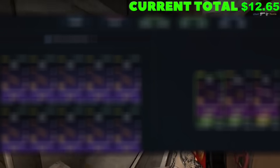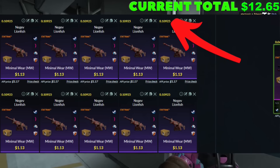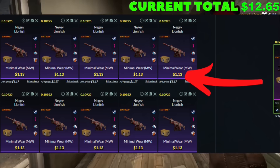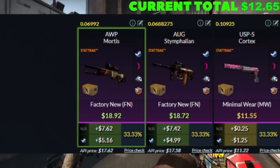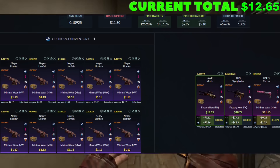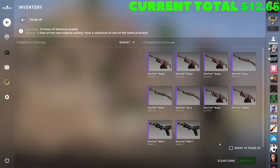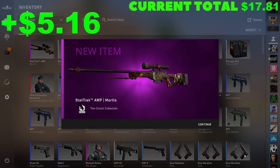We're going back to that Clutch collection trade-up, 0.10925, but doing it in StatTrack this time. A $1.13 buy order is exactly where you want to sit. This one's even better because we're making $5 with the Op or the AUG, and we're only losing about $1 if we hit that USP. We didn't grind all the way here from $1 not to hit this — bam! Exactly what we wanted to see. That is amazing.